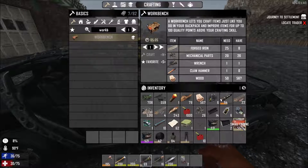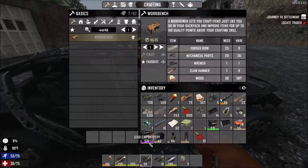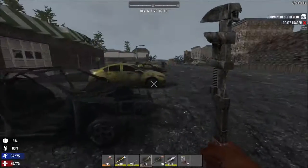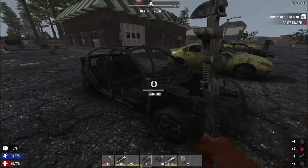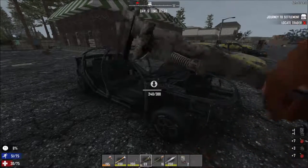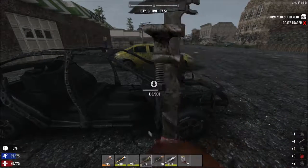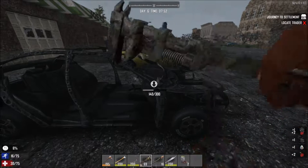A beautiful little small engine, level 55. I'm not concerned though. I also got another battery — 521. But that engine is what I was really looking for. My wrench is getting down there, but I'll keep tearing apart these cars till it wears out and then we'll head back.